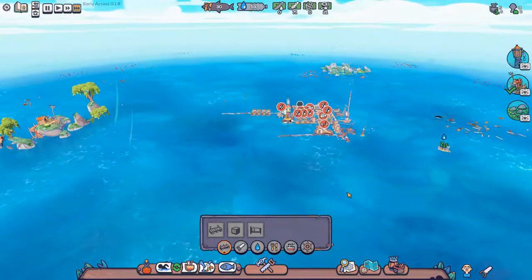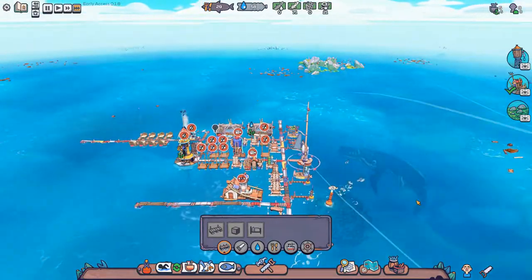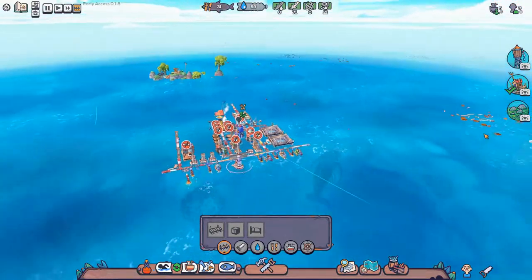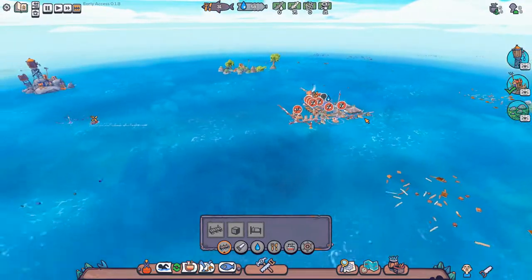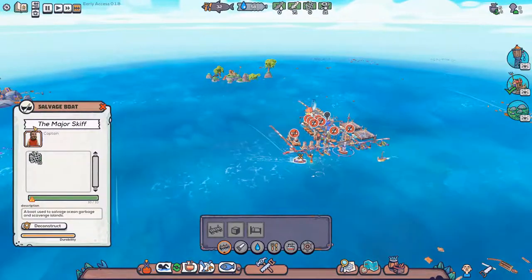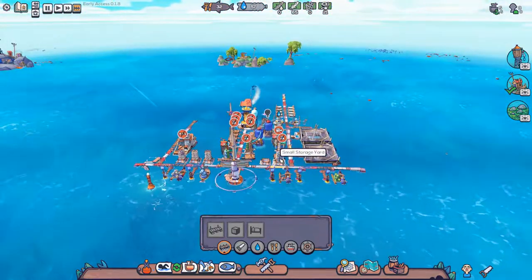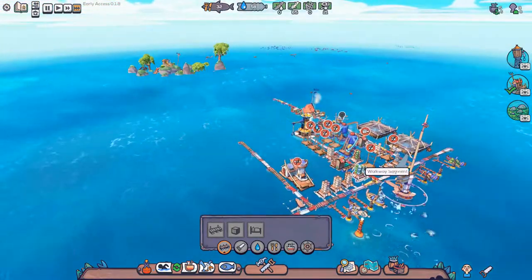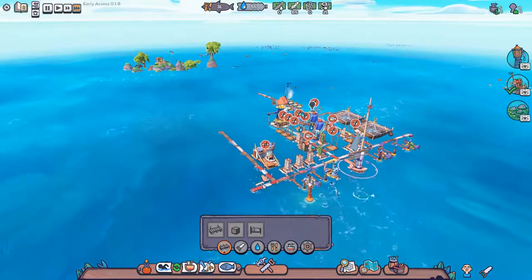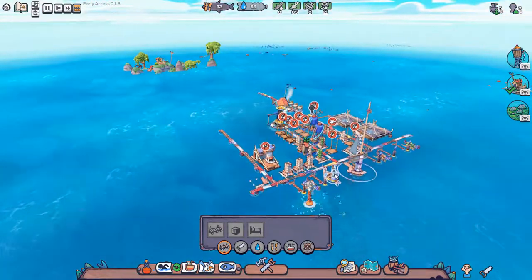Two ships can go there. I don't have any orders because I don't really know what I need yet. The raft is doing plastic. I have eight plastic in there but it says we have zero — it must be reserved for this small storage. We just need someone to come and build it.